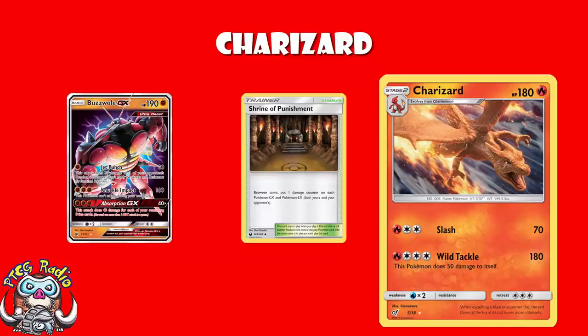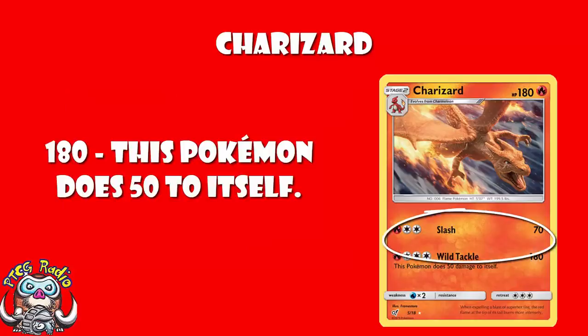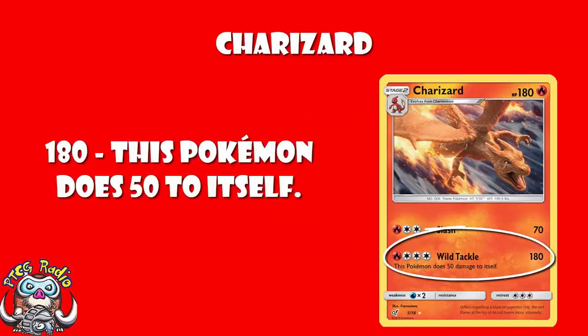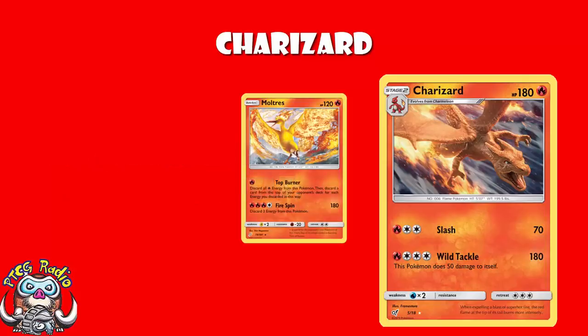But it's for 4 energy on a Stage 2. As for the self-damage, it brings you down to 130. The good news is after the self-damage you'll still take a hit from Zoroark. The question is, would you rather take self-damage or would you rather discard the energy? Because if you want to do 180 for 4 energy but you'd rather discard a bunch of energy than take the damage, well, Moltres from Team Up is a basic Pokemon - not a Stage 2 - Fire, Fire, Fire, Colorless, 180, discard all Fire energy from this Pokemon. So if you really want to save the damage, then use Moltres.